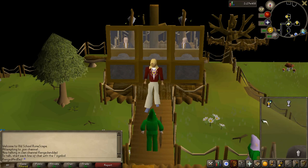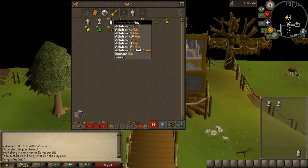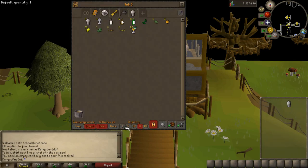To make this more efficient, if you set your quantity to X and then set your X amount to two, you'll always take out two per click. It's just much, much easier and more efficient to do it this way. And that's all of them done.